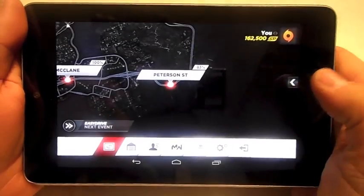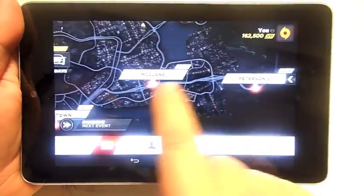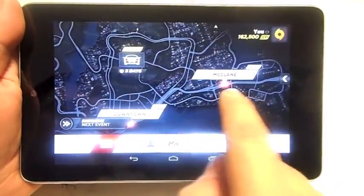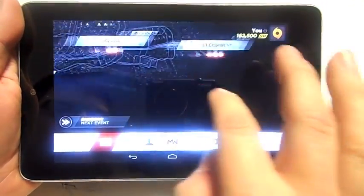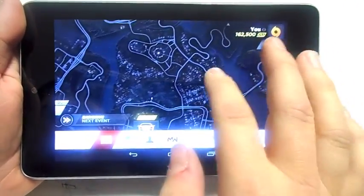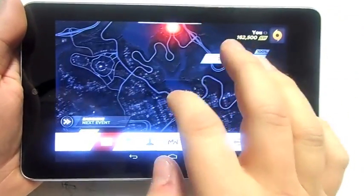So this is your main screen and obviously these are your towns where you go to race and do timed races or stuff like that. The idea of the game is to get better cars and to stay away from the police, basically.